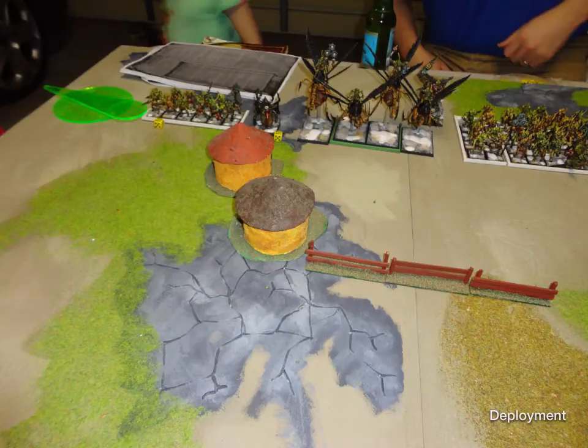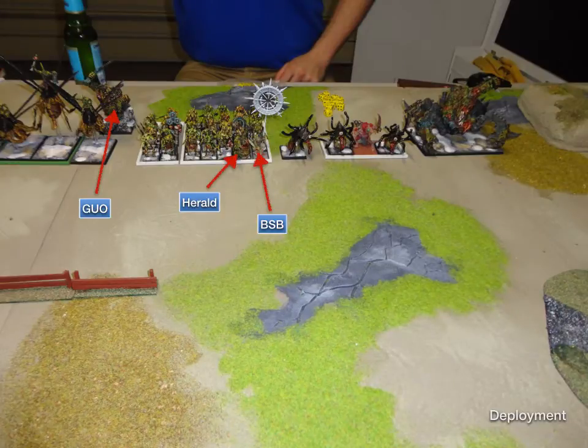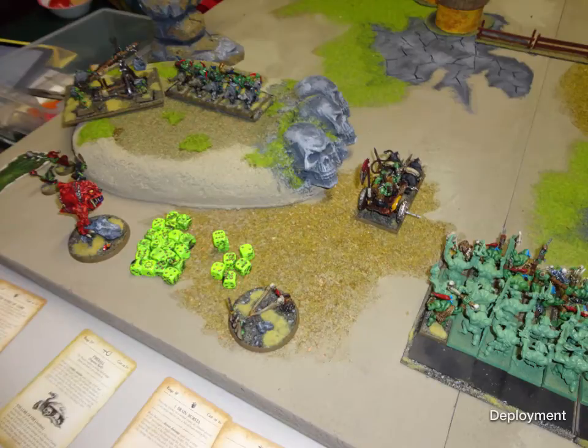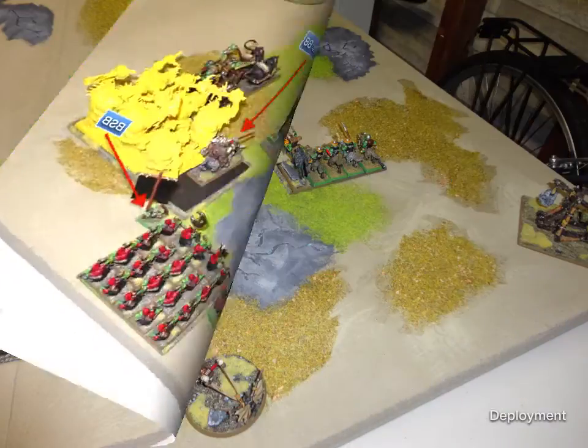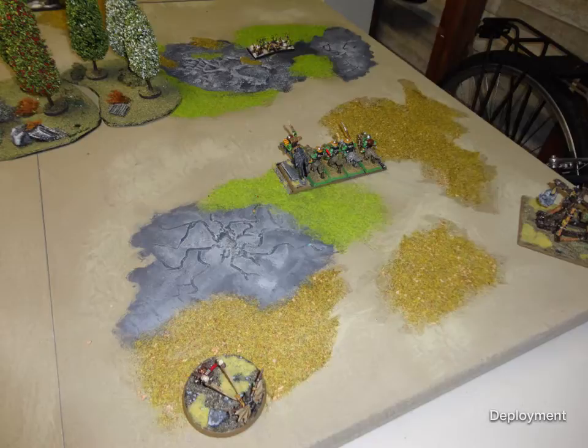Going through his deployment: there are some Plaguebearers on the left, then a single Beast, Plague Drones, and the Great Unclean One at the back — the Plague Drones have poison. About 32 Plaguebearers in the central unit with his Herald and BSB. Then another single Beast, another 3 Beasts, and a Soul Grinder. On my left flank I've got a Rock Lobber, a Mangler Squig, Wolf Riders, a Doom Diver, and a Boar Chariot. In the middle, my Savage Orc block with Level 4 and my Black Orc Warboss, with a Mangler in front. My Level 2 and BSB are in a bunker at the back, with a Snotling Pump Wagon and another Chariot at the front. Six Trolls with a Keeper, a Big Boss, and a Boar. On my right flank, another Rock Lobber and Doom Diver, and my other Wolf Riders. He also scouted two bases of Nurglings.